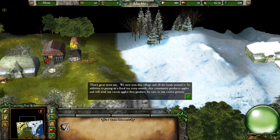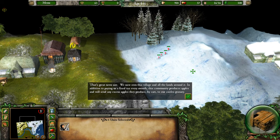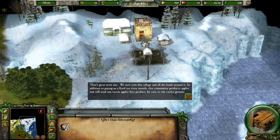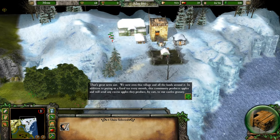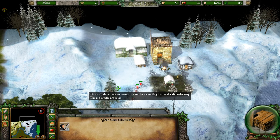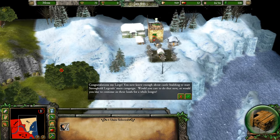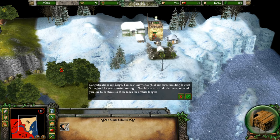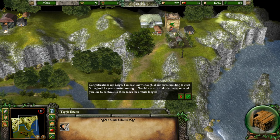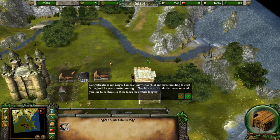We now own this village and all the lands around it. In addition to paying a fixed tax every month, this community produces apples and will send any excess apples by cart to our castle's granary. To see all the estates we own, click on the estate flag icon. Congratulations — you now know enough about castle building to start Stronghold Legends' main campaign.